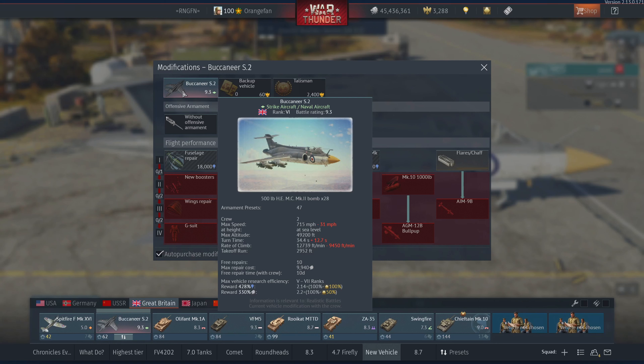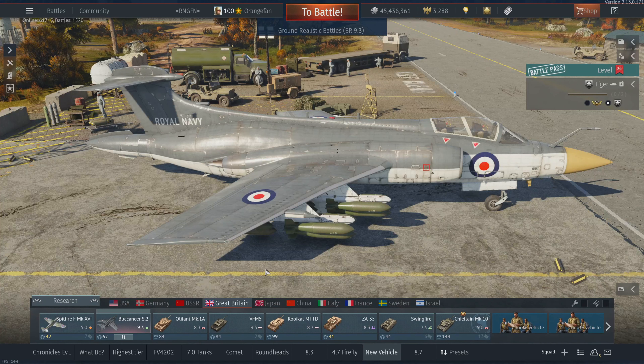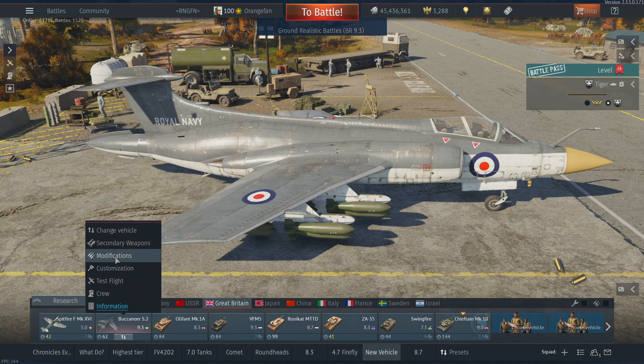There are 47 armament presets, which is just absolutely insane — 47 choices of armament on this thing, that's beyond whack. Max speed is 715 miles an hour at sea level, max altitude 49,200 feet. I don't think I'll see either of those terribly often. Turn time is not great with all the bombs. Max repair cost is 9,940 stock. Max efficiency is 5 to 7,428 RP and 330 silver lions with a premium account. I don't have any boosters on.